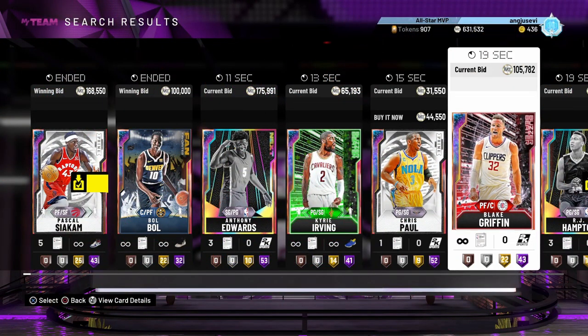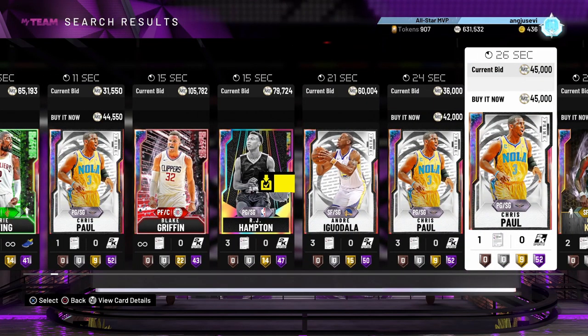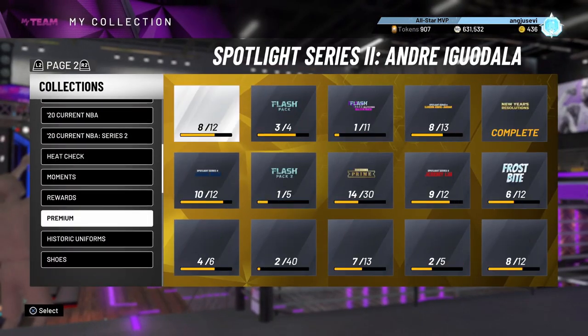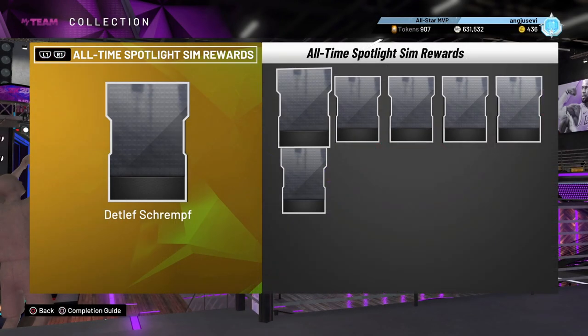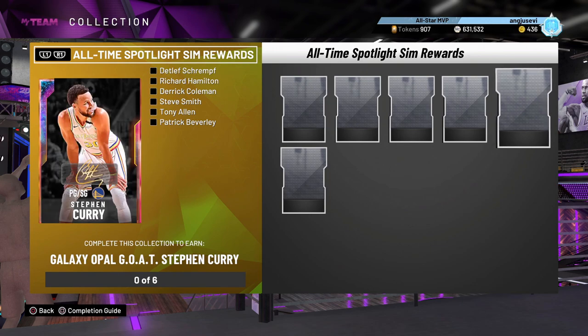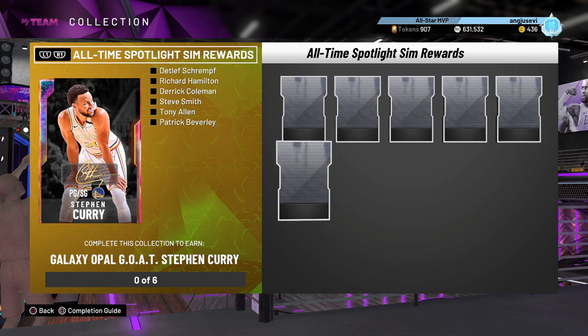What is up guys, it's Logic Looks, and today we just got ourselves some All-Time Spotlight Sims in 2K. They have not dropped just yet, but if you go to the reward section you should be able to see it. There are only six cards this time around, and the reward is a GOAT Stephen Curry — not a bad card for only six cards.